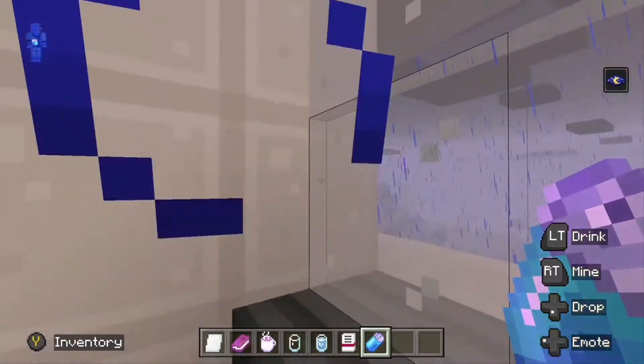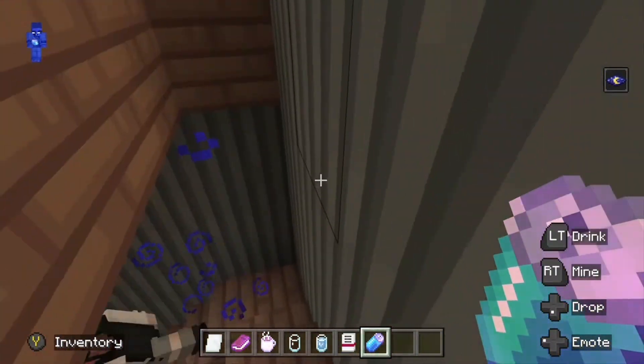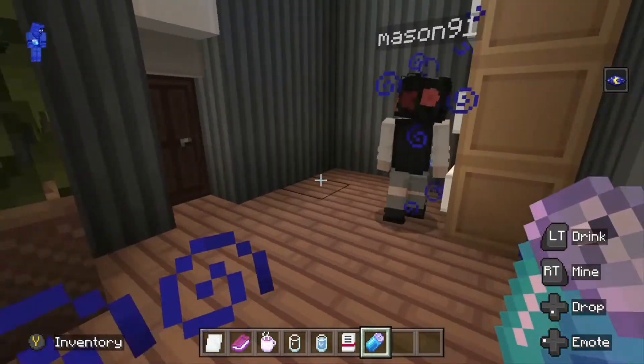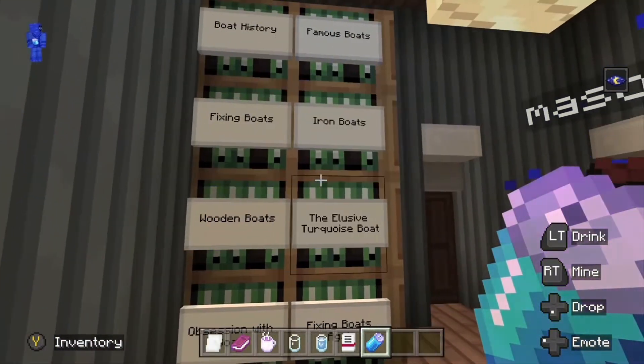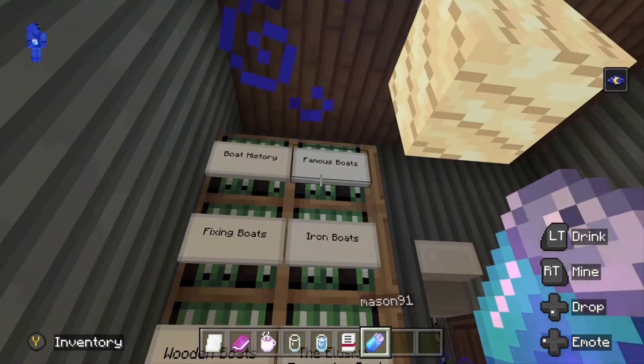It's raining outside. Going back downstairs - Mason91, I'll follow you down the stairs. What's in here? Books, iron bolts - interesting. Can't say I've ever read that book.